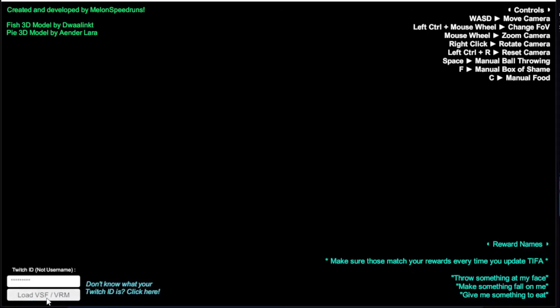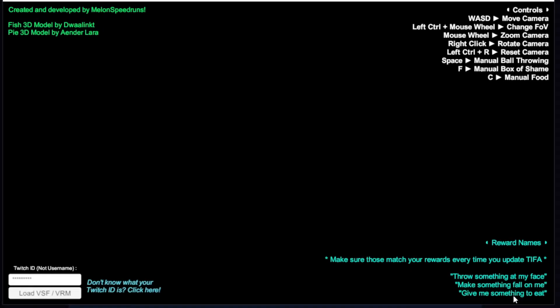Once you download Tifa, you should have something like this. Make sure to put your Twitch ID and username. If you don't know what it is, you can just click on this button right here. Make sure when you go onto your Twitch account, you do put these redeemables as your channel points. Make sure they are matched exactly the same as this, or they won't work.